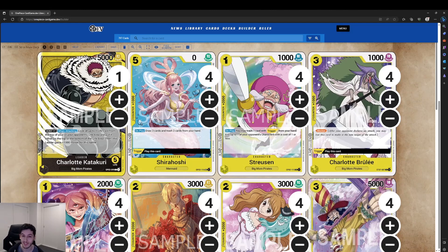Hello everyone and welcome back to another deck idea brought to you by Double-Sleeved. Today we're covering the yellow leader from OP03, Charlotte Katakuri, one that a lot of people are excited for. There's a whole new range of cards for us to play with and a whole lot of effects to mess around with life, which is really exciting.